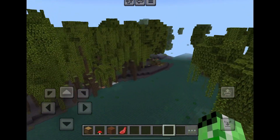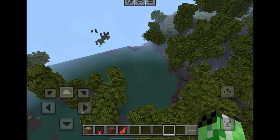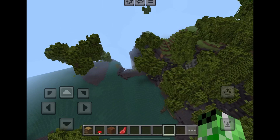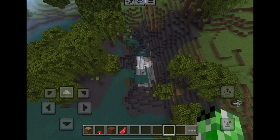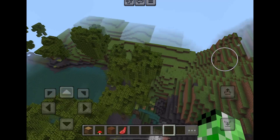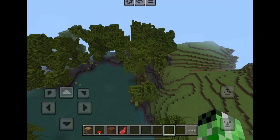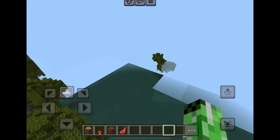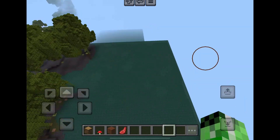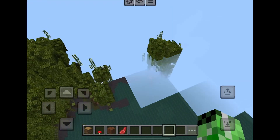The marsh continues until you hit the sea and then the savannah. Look at all these trees — a great place to spawn — and there seem to be a lot of caves, so great for cave explorers. There are also a couple more cave-like structures, and I think I saw another portal ruin back there as well.